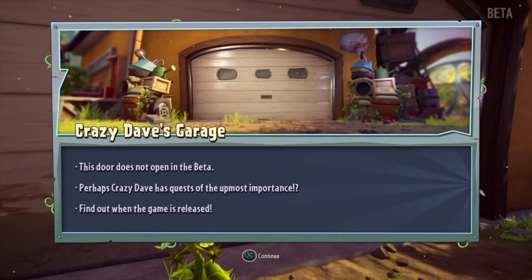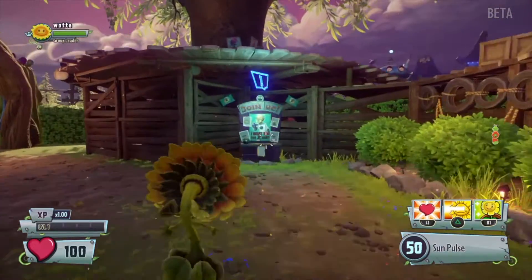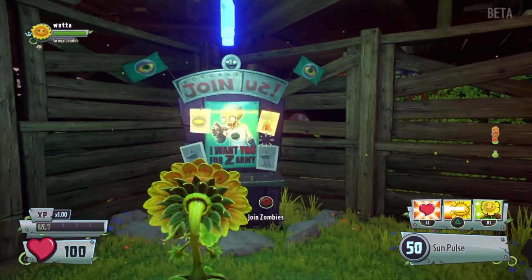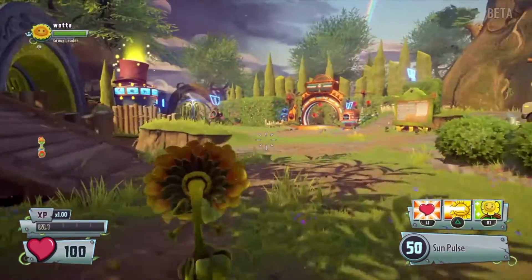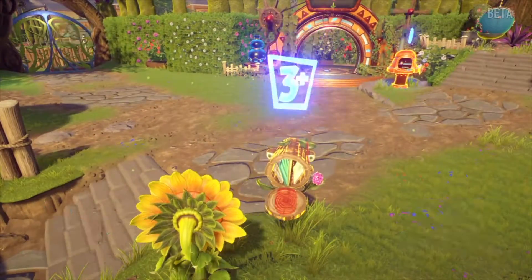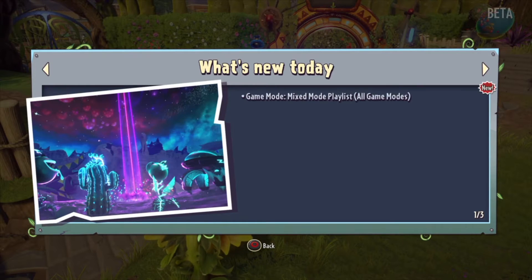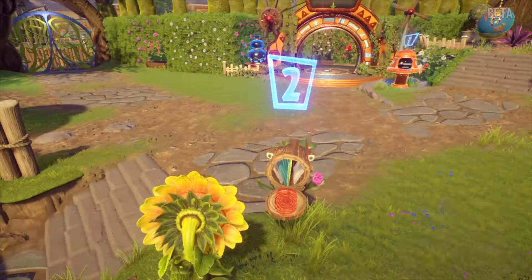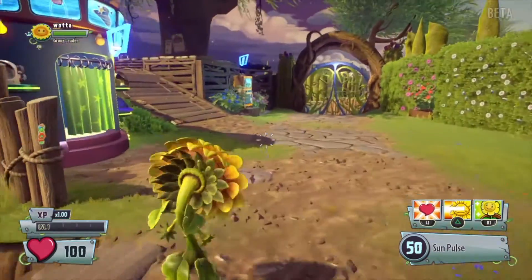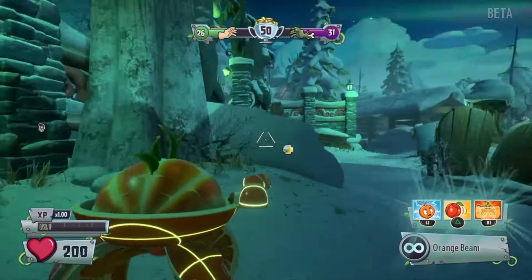When you first start, the maps are absolutely massive. You start in this Backyard Battleground, which is like a sprawling map where the plants and zombies battle to control the middle ground between their two bases. This acts as your hub, so from there you can go into campaigns and multiplayer. It's quite a good place to get used to the new characters and wean yourself into it.